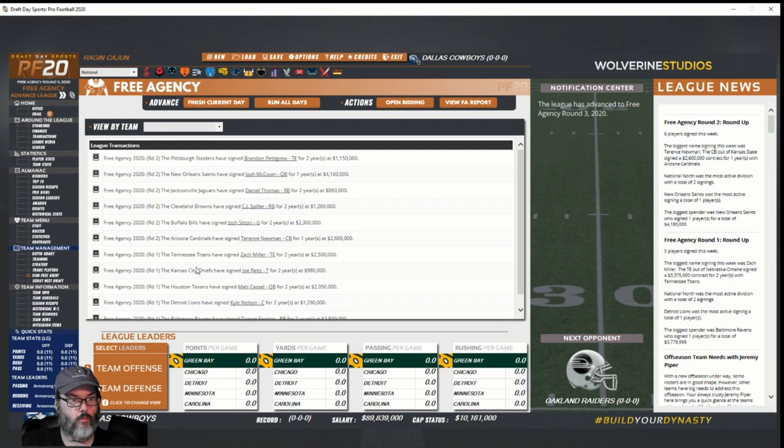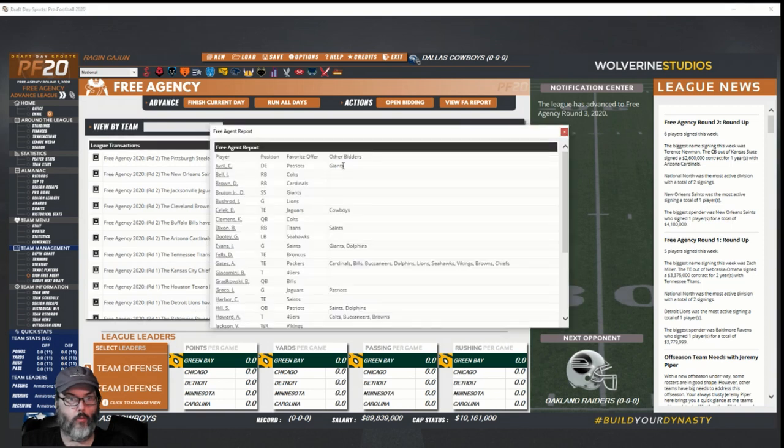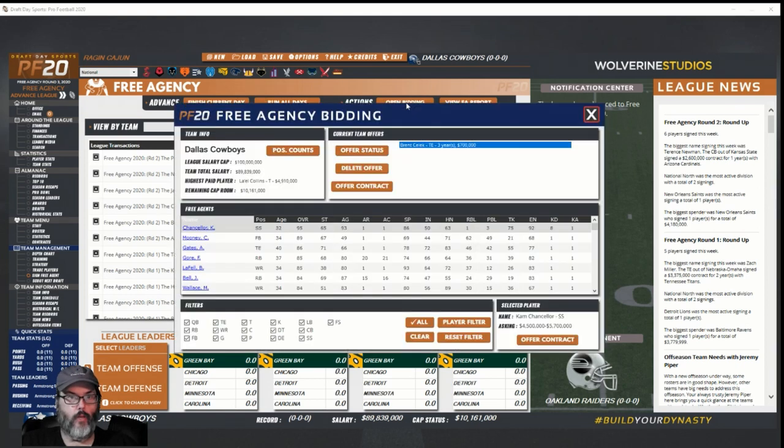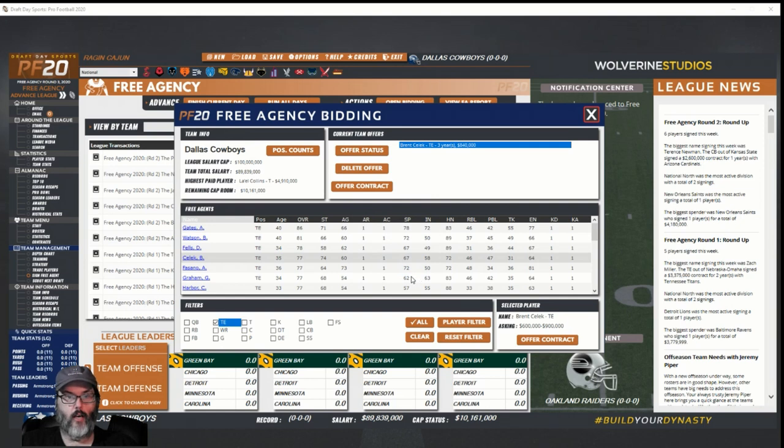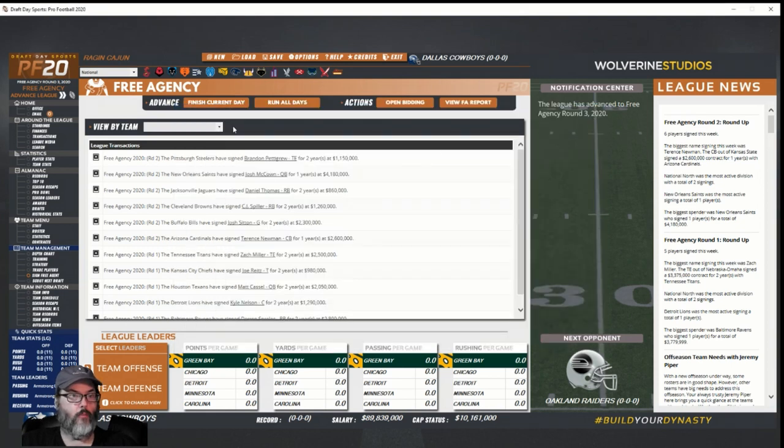Daniel Thomas in round two. Viewing the free agent report — now the Jaguars have outbid us. I need to open bidding, clear, go to tight end. This is the problem with free agency. We'll go up to 840,000 and submit that offer — that's about 140,000 more per year. Have we outbid them? It's hard to tell.